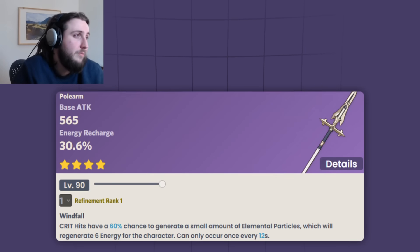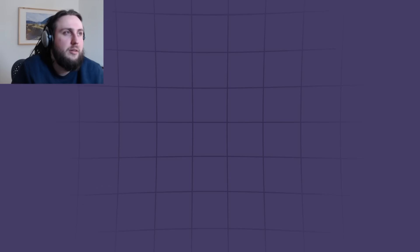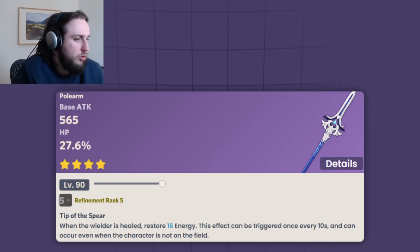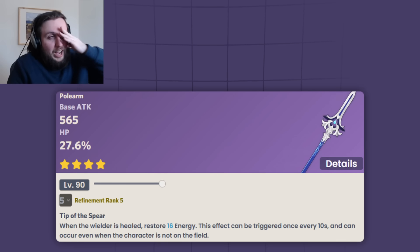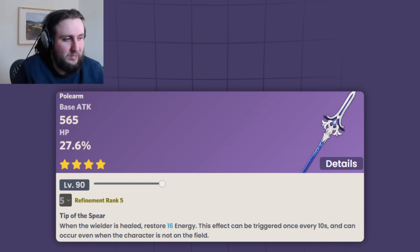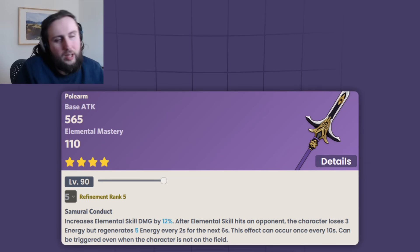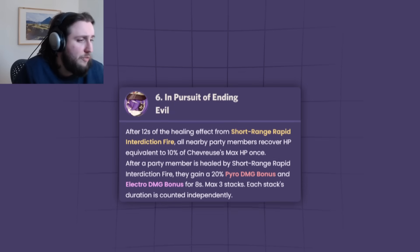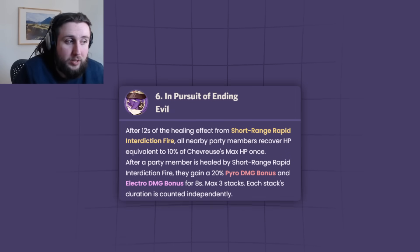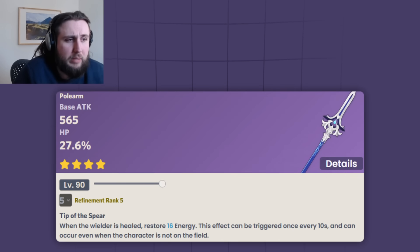For weapons: Staff of Homa is fine. If you don't have it, you can use either of the craftables that give you energy — Favonius Lance or the new craftable polearm, the Rightful Reward, which gives HP and energy. I'm not sure how much I like the Rightful Reward because you don't really want to stay on her after you heal, although with C4+ you kind of do. There are situations where you can get two procs — at R5 that's 32 energy, which is a lot, whereas Favonius Lance is 15 energy but with a -3, so 12 energy net. The new weapon can give you more in the right scenario. If you don't have C6 it's not that great, but with C6 it's realistic to get a second proc.